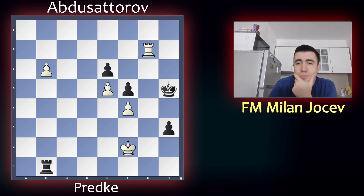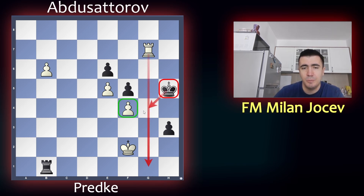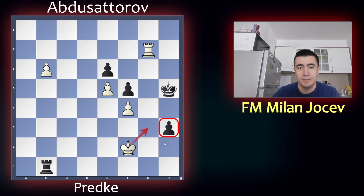Black is hoping to promote his h pawn right now. White wants to somehow use this b pawn as well. Black's issue is that the king on h5 is cut off from the g file. He would love to take the f4 pawn by getting to g4 and then take on e5, but right now it's not possible. And white would love somehow to catch this h pawn with the king, not with the rook.